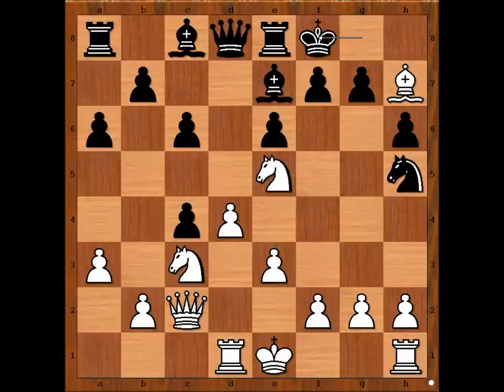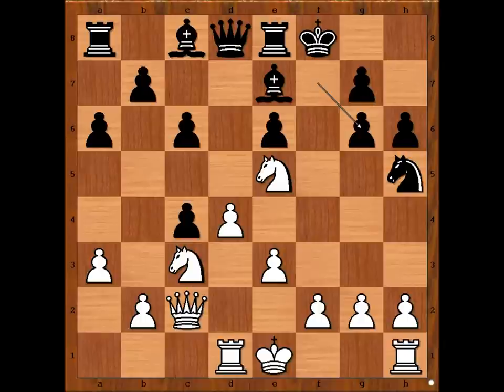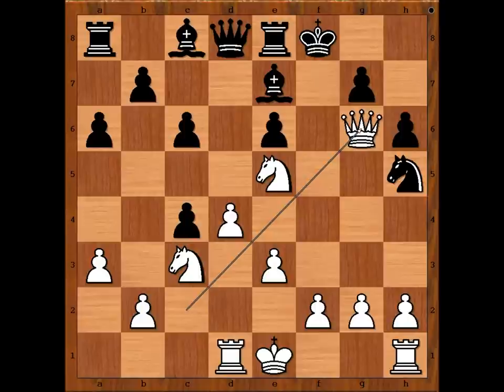White to move — how would you continue the attack? Taimanov played the best move: bishop to g6. What a move! F takes on g6 — what else? If knight to f6, bishop takes on f7 and white is winning. F takes on g6, queen takes on g6, threatening queen to f7 checkmate. King to g8.